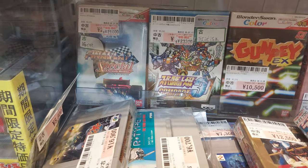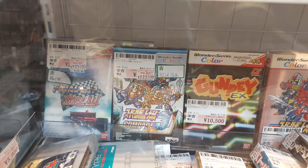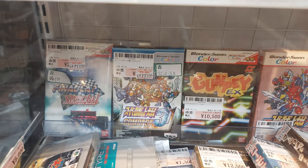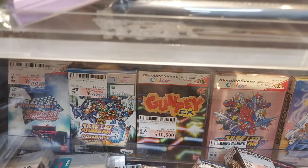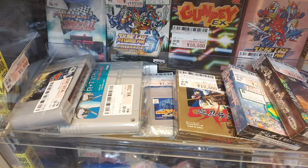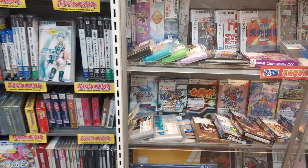Alright, we've got some interesting display case WonderSwan games. We've got Final Lap Special GT Formula Machine for 21,000 yen — that's for the color. Super Robo Taisen Compact 3 for 23,000. And Gunpei EX — about 10,000 for that. These are all for color. Super Robo Taisen Compact for 18,000. So not cheap at all, these WonderSwan color games. That's it for the color games in the display case.